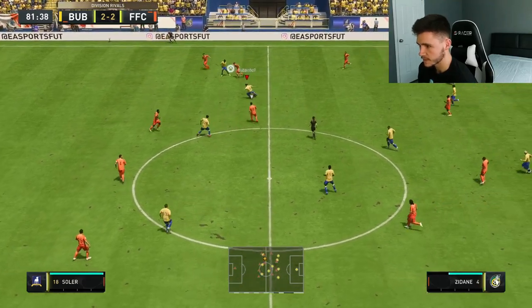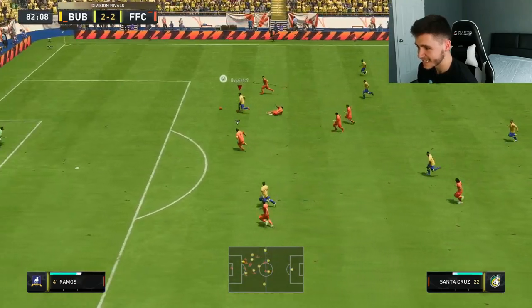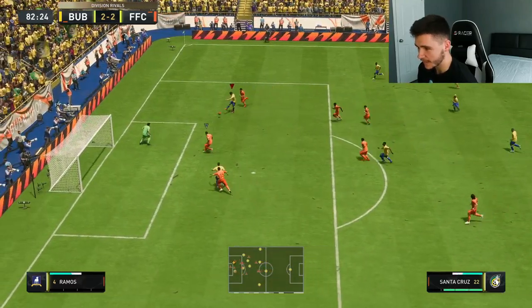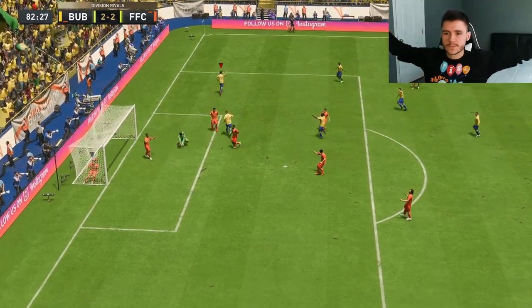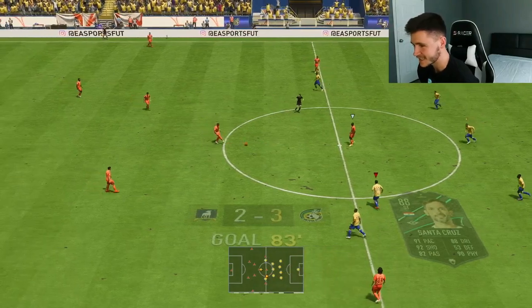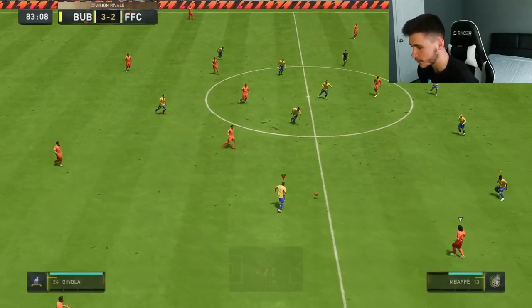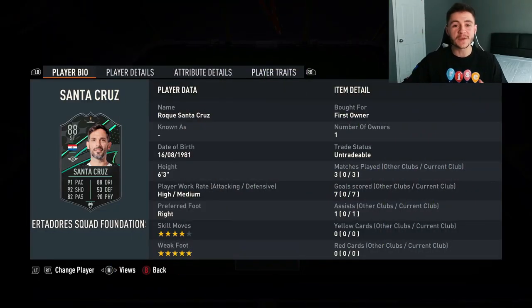Santa Cruz with a beautiful interception, good reactions as well. We'll play back to him — Santa Cruz, he's in. Can we find the back of the net? What a way to end it, boys — Rocky Santa Cruz with a fantastic finish. The acceleration again — he's very, very quick if you flick your right stick. And there you have it — that is us using the new Santa Cruz Squad Foundations card in three games of Division Rivals.